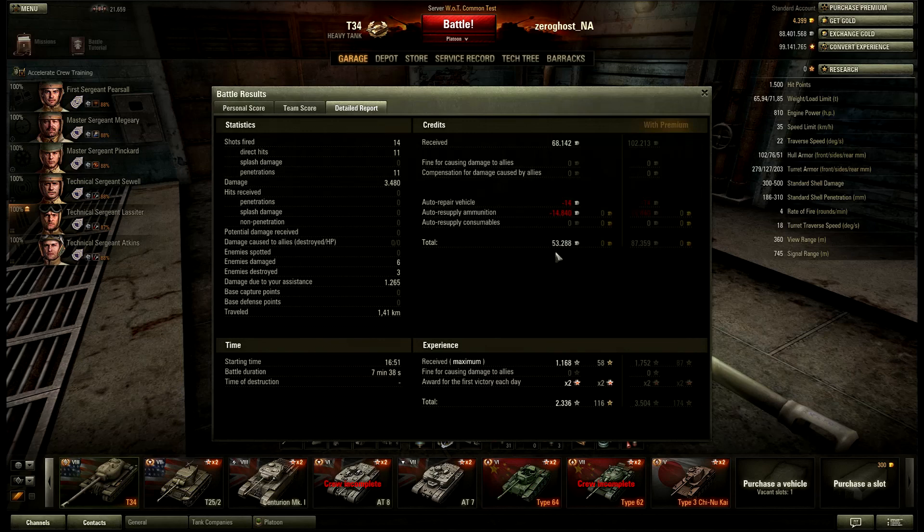53k profit for a pretty good but not spectacular game — this thing is a pure money-making tank. Even if you do absolutely terrible you still make about 20k. If you do okay-ish, you make 30k. Meanwhile on the Super Pershing for instance, you have to do pretty great to make about 30k, and excessively well to get beyond 50k profit without premium. On the T-34, a pretty good game gives you 53k. A lot easier to make money on this thing than on the Super Pershing.